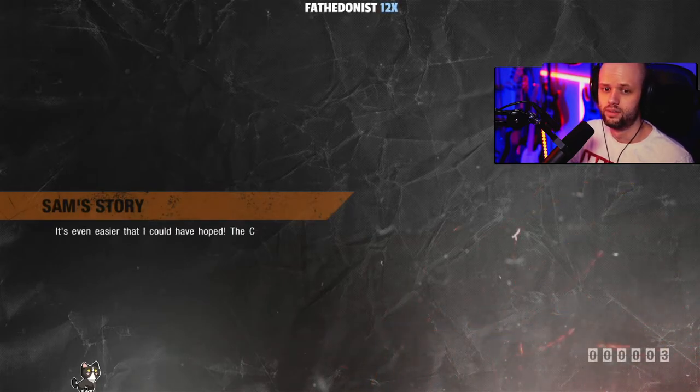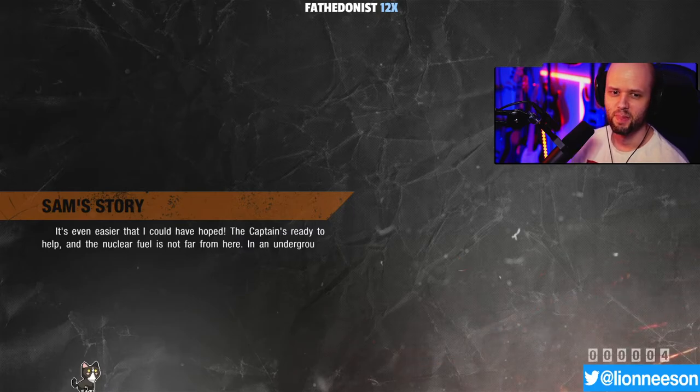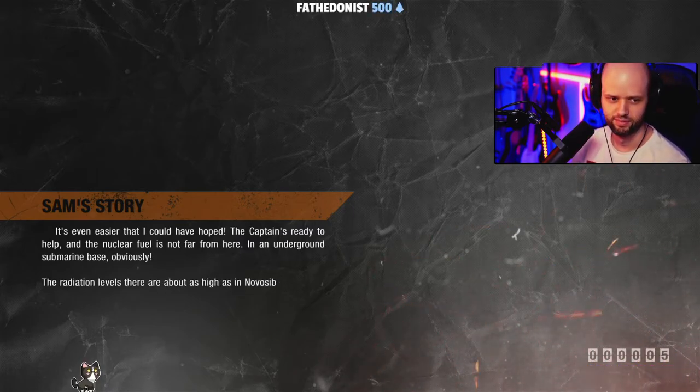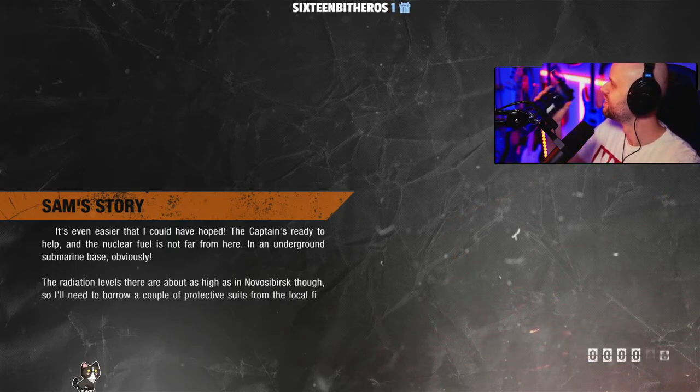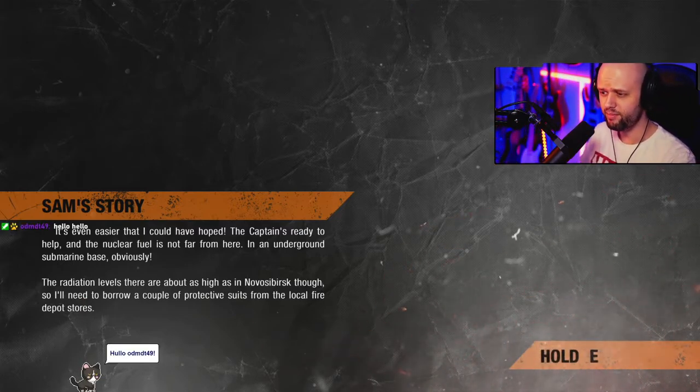It's even easier than I could have hoped. The captain's ready to help and the nuclear fuel's not far from here — in an underground submarine base, obviously. The radiation levels there are about as high as in Novosibirsk, though. So I'll need to borrow a couple of protective suits from the local fire depot stores.